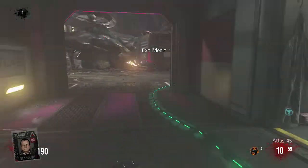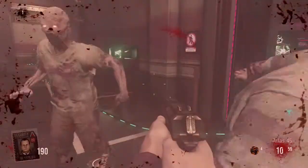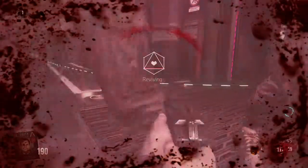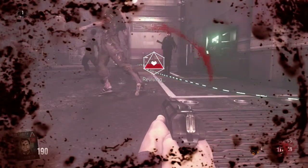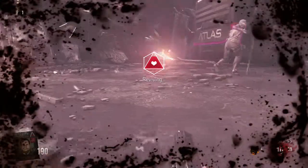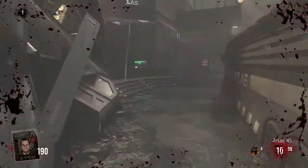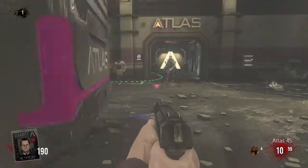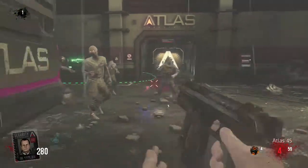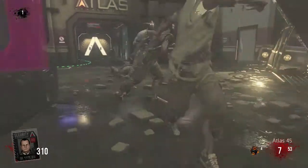That's where you'll find Exo Medic — you buy it there. So I have Exo Medic now. I'm going to go down right now and show you what it does. It actually takes three hits to go down — didn't know that. Then it revives yourself, and once you get up, there you go — you can continue playing.